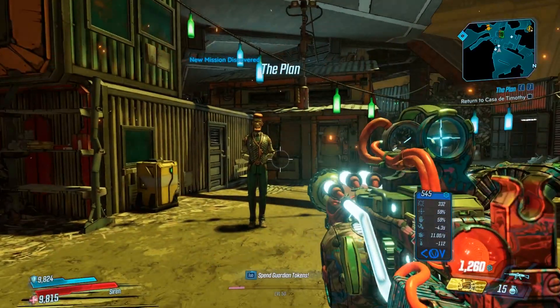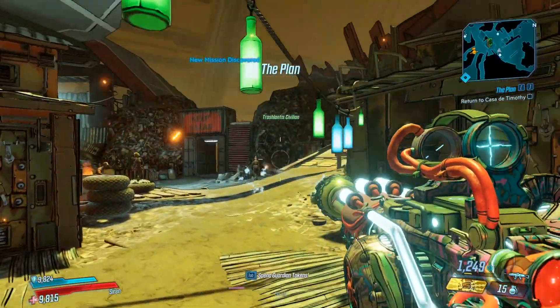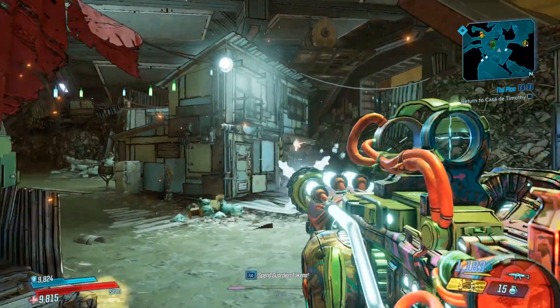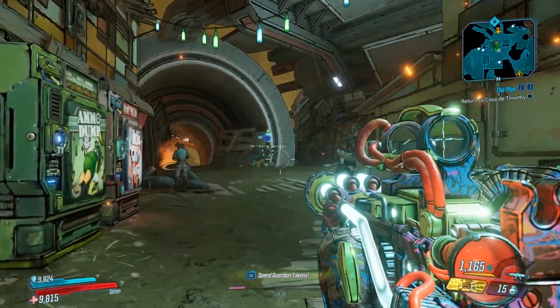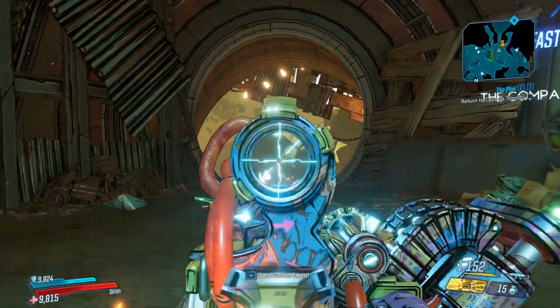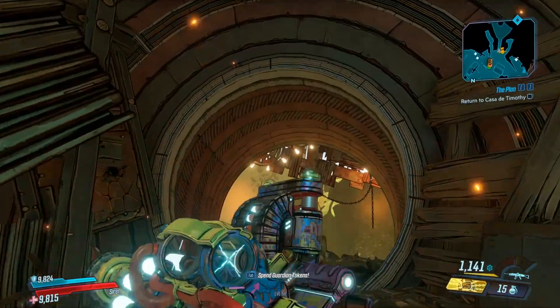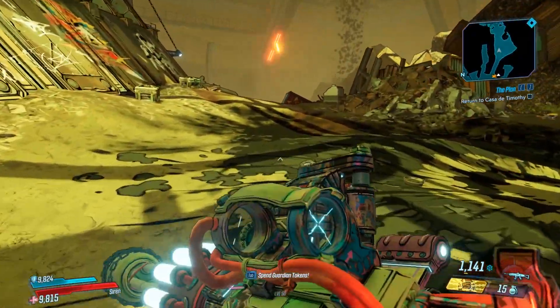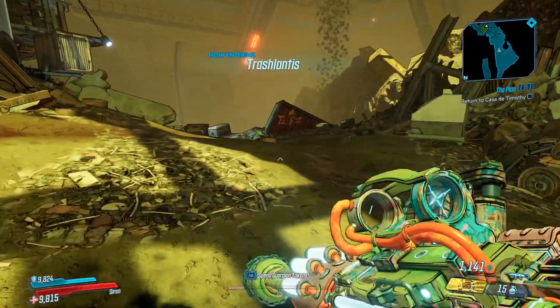With this thing being cryo only it will of course slow enemies. On the weapon card it says 'probably' — not too sure what that actually means but I will look into it a little bit further. It is a Cult of the Vault unique weapon, so it has an unlimited magazine size and will heat up and eventually break if you use it too much, like all Cult of the Vault weapons actually do.